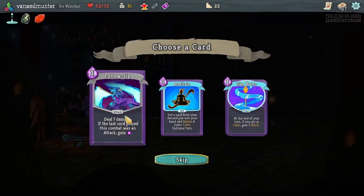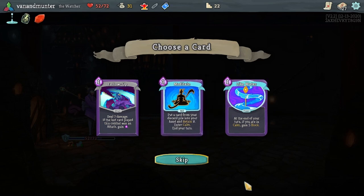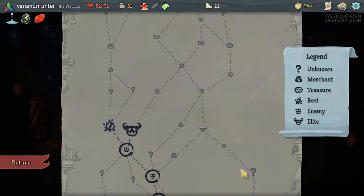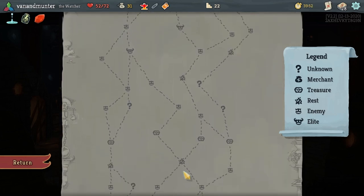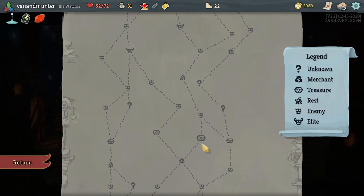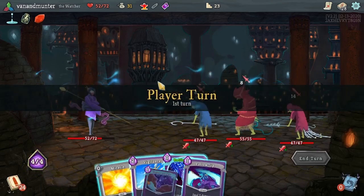We lost a bit of health in that fight. Another one of these - put a card from your discard pile into your hand and retain it. Enter Calm. Maybe we should be taking another one of these, because we're always entering calm essentially at the start of the fight. This is quite good though. Let's try this. I didn't mind all those choices really. So we could go double bonfire, or we can go elite and then to elite to get a bonfire here. If this goes really badly we can take this line, go bonfire before we fight one more elite instead of two. We don't have many relics - I think we kind of need to try this.